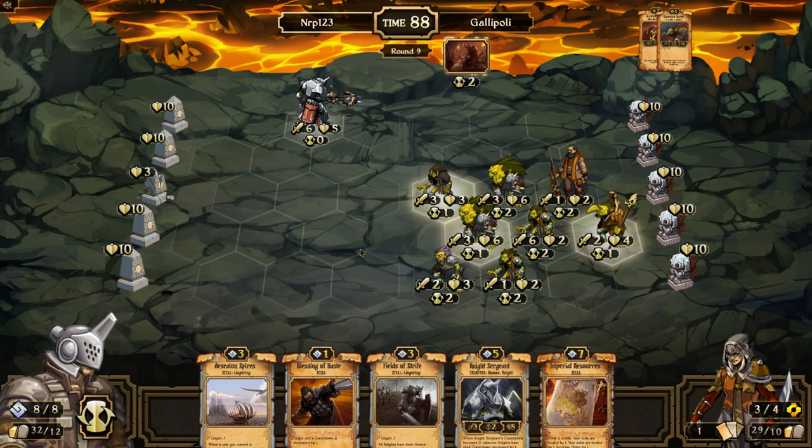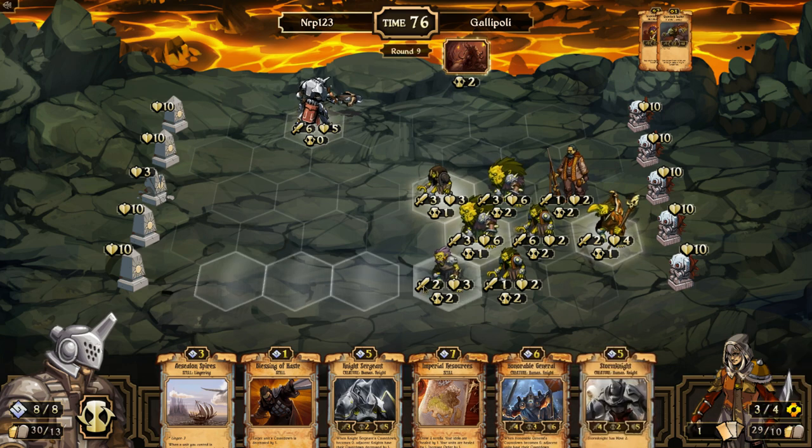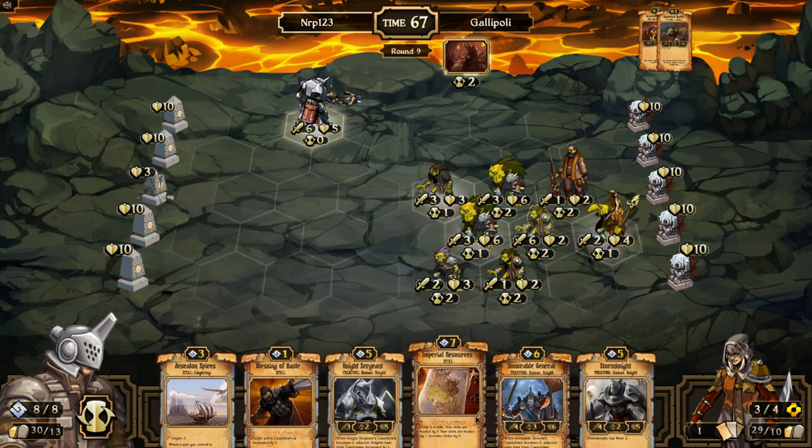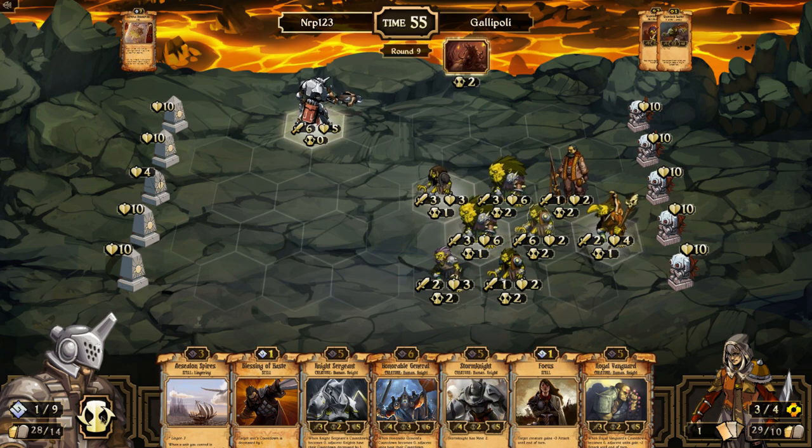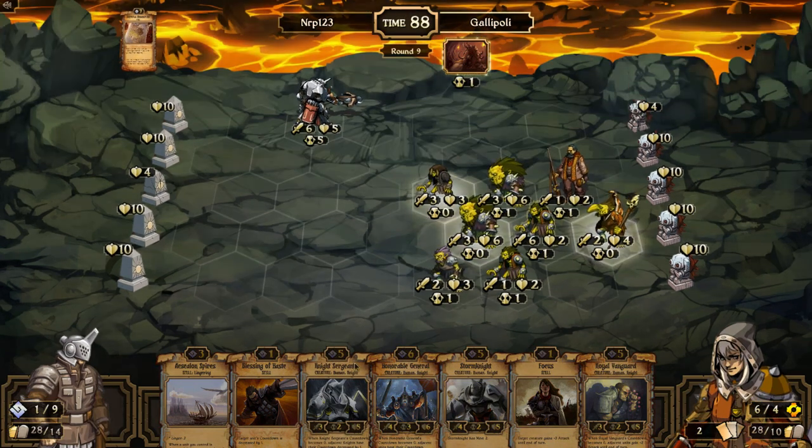Greylock Guard — wow, that's a lot of Greylocks! This is round 8 and he has eight Greylocks on the board. Sacrifice Field Strike for cards. I'm going to Imperial Resources again — I know that sounds weird considering he can win the game soon, but I think that's my only chance. This is where Waking Stones would be good. Yeah, I think Waking Stones is coming into this deck. I'm going to take out Fields of Strife — I just don't think you need it.